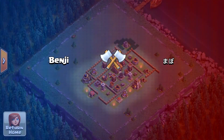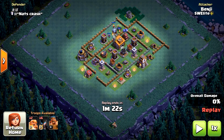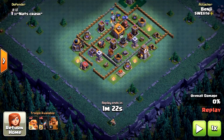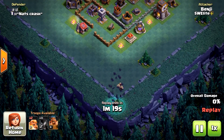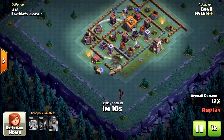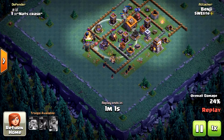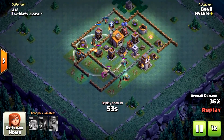The third attack is against this base, and I want to show it because it didn't really go as planned. My Giants didn't destroy the defenses fast enough and they didn't breach the wall for the Night Witches. But it turned out very successful anyway. Here I decided to deploy from the corner, which means I had to deploy a Giant ahead of the Night Witches in case there was a Mega Mine hidden there. We locate the Multimortar and the Roaster and make sure our Giants or the Battle Machine distracts them. If that is done correctly, it doesn't really matter if the Giants don't breach the wall, because those are the main hazards and the Night Witches will be able to overwhelm the base on their own.